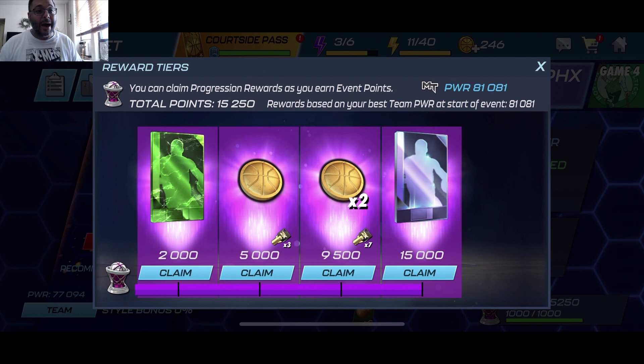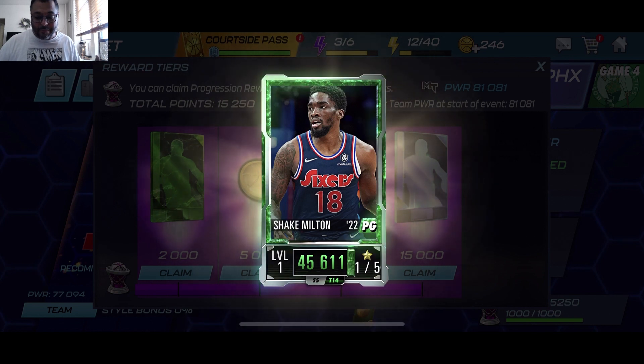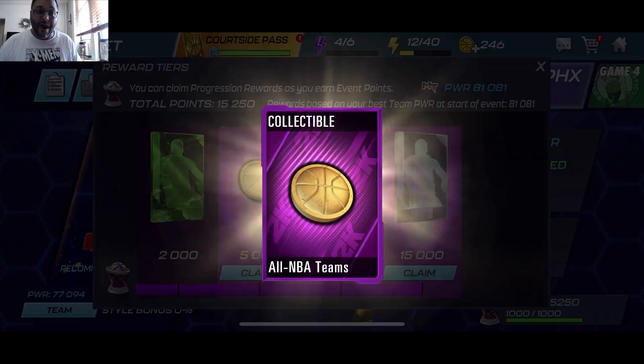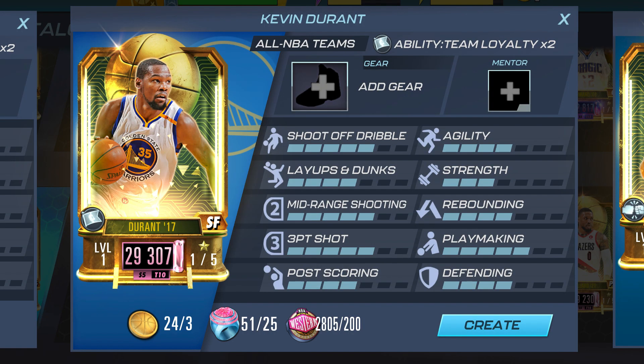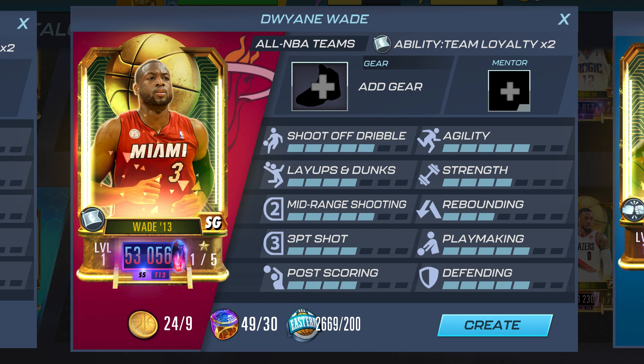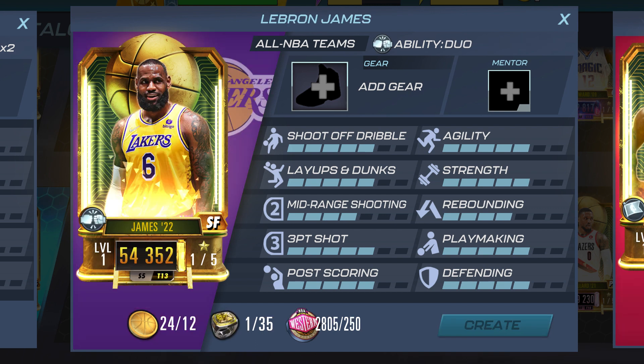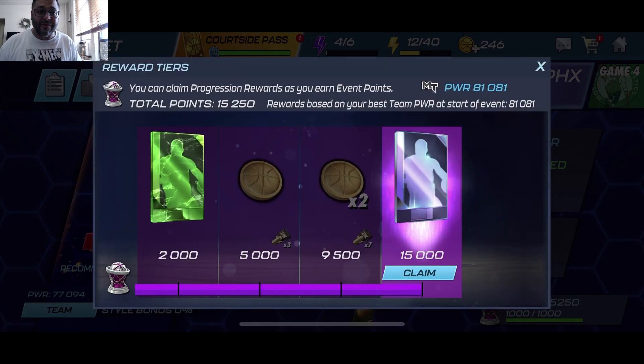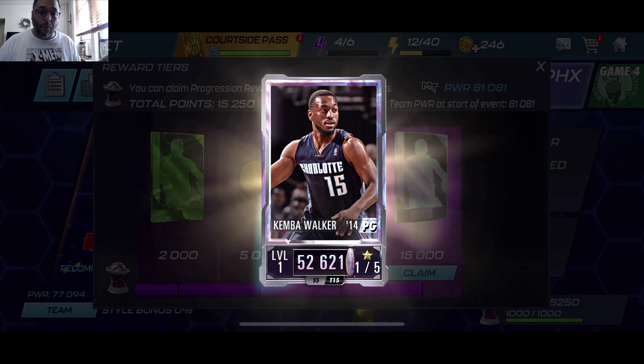Let me know in the comments who you pulled for the mini gauntlet. Our first card is a jade — we got another Shake Milton. Honestly I was expecting a different player, but at least we can upgrade him. We also got some collectibles so we can craft players. There are really good players you could craft for the All-NBA theme if you have leftover rings from season four — right now I can craft a pink diamond Kevin Durant, a dark matter Dwyane Wade, or a galaxy opal Russell Westbrook. I might also try to craft that LeBron or Steph Curry, since there's a topaz LeBron and a jade Steph Curry available.